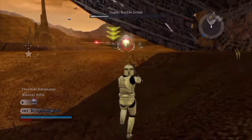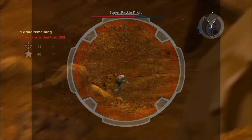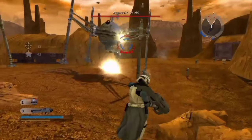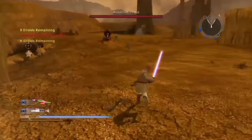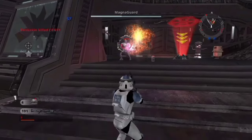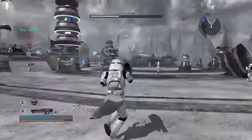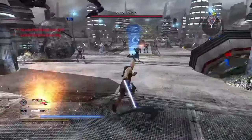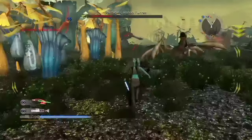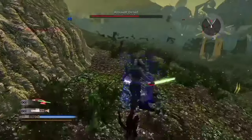Then onto Battlefront 2, where we start on the 501st journal beginning with the tutorial on Geonosis — in case I've forgotten how to play this game, having played it essentially my whole life, and also where I'll be getting a lot of the medal achievements later. The next few missions follow the events right before Order 66, including Mygeeto and Felucia, leading to the deaths of Ki-Adi-Mundi and Aayla Secura. It would have been cool if these were included as boss fights instead of their deaths just being hinted at in cutscenes.